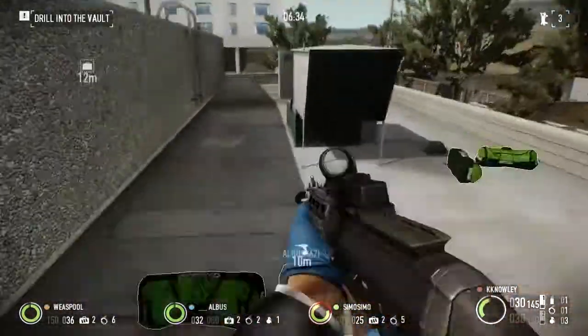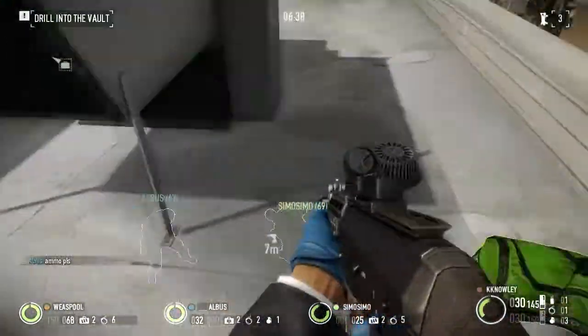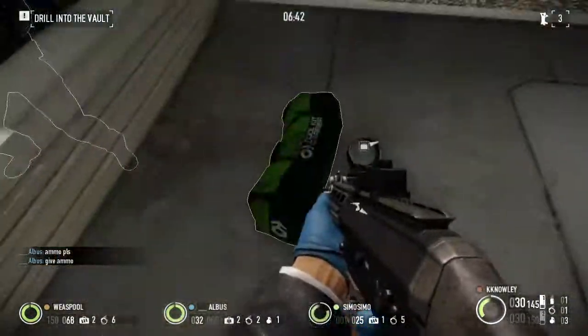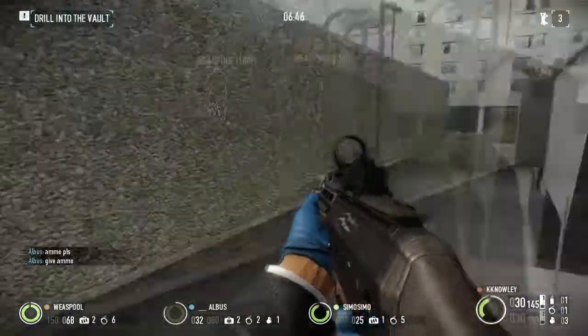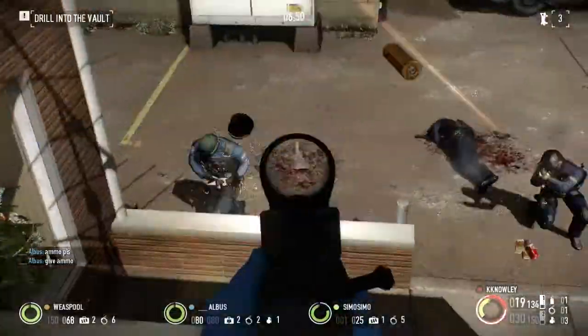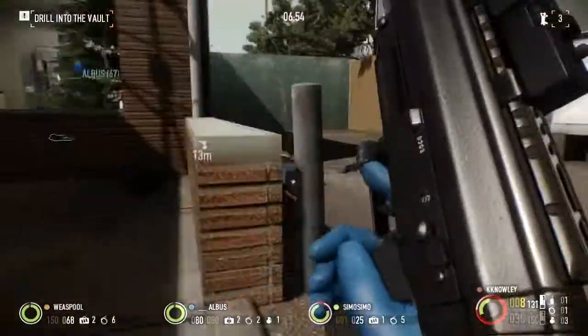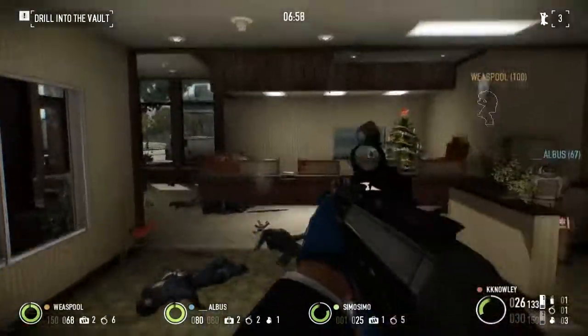You don't actually have to climb to the top if you're accurate with your throws, which I am. There we have the cage assembled. From then, head down and protect the drill until you open the deposit boxes. As you can see here, the drill is actually coming to the end of its life and we're going to be in very soon.